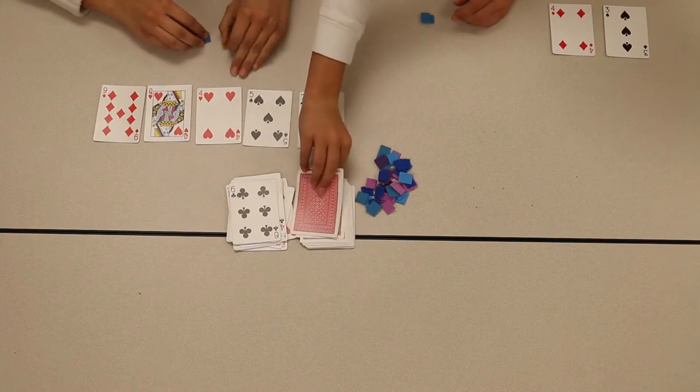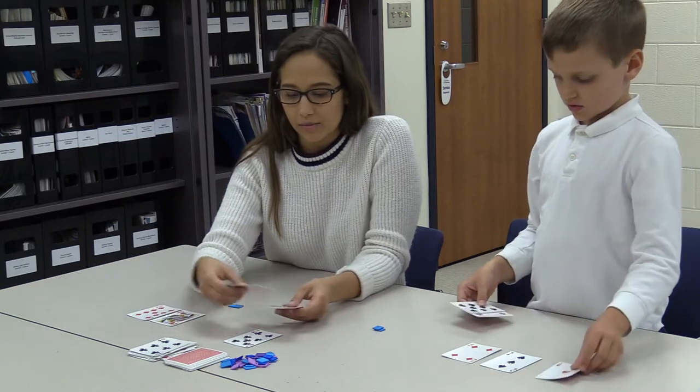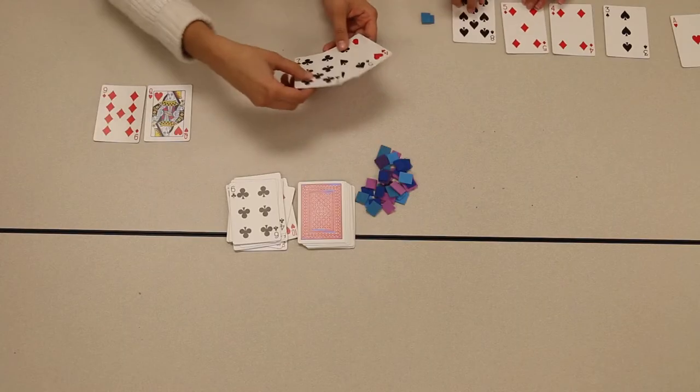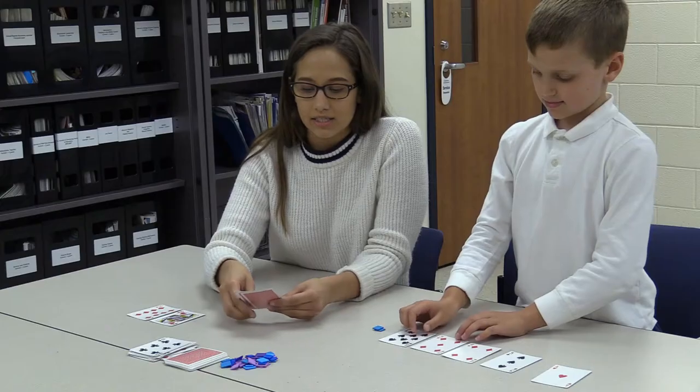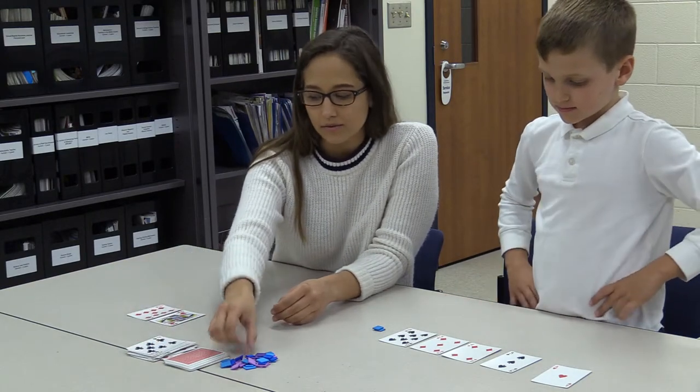Shuffle the deck, deal 5 cards to each player, put the rest of the deck face down on the table, and flip over the top card until there's a 2 or higher. The number on this card is the target number. The player to the left of the dealer plays first.